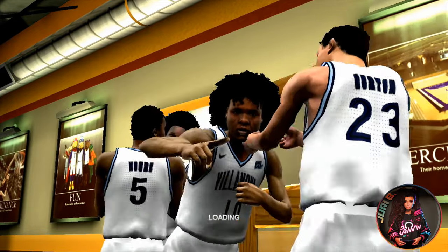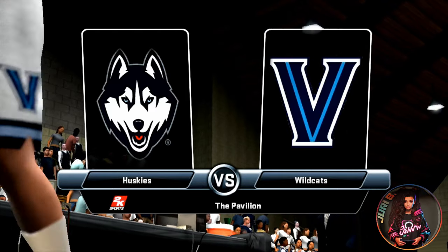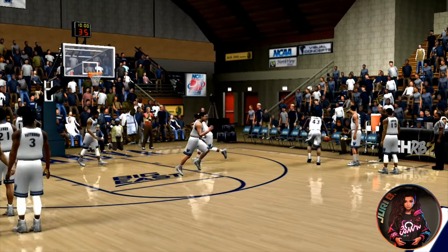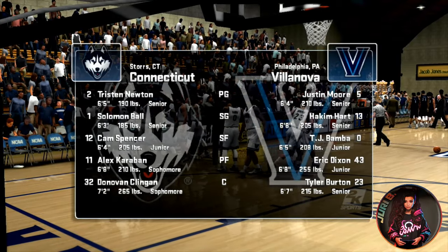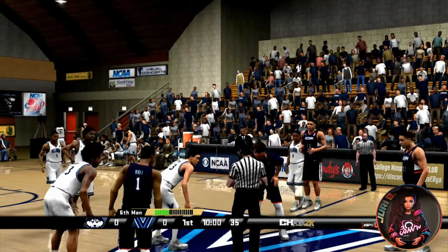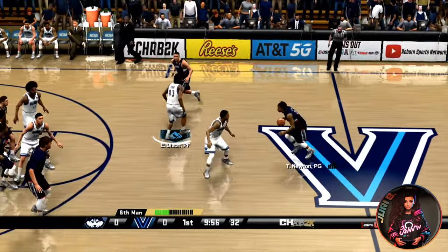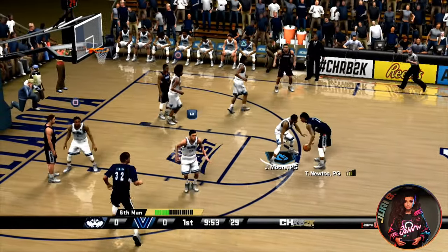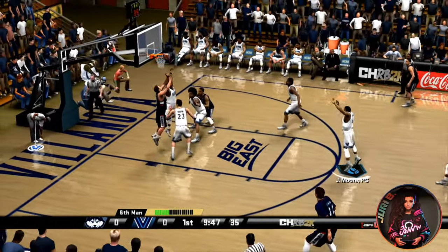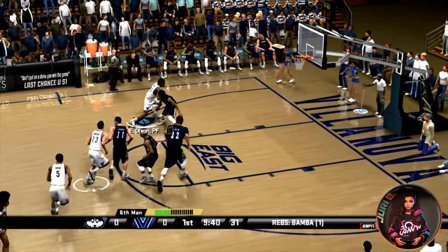I'm going to go with Connecticut versus Villanova since the Villanova court has also been redone, just to see how it turned out. It's a much smaller court too, so you get to see the finer details. Even on the smaller courts, look at the advertisements on the banners — they're even advertising the Discord. They've got the jersey numbers and everything placed correctly.